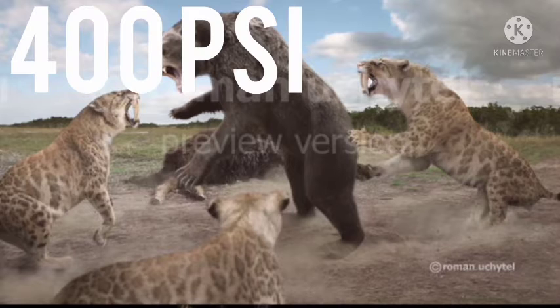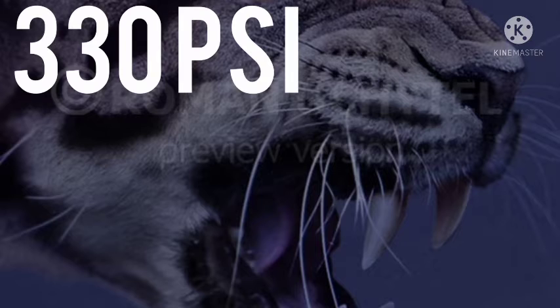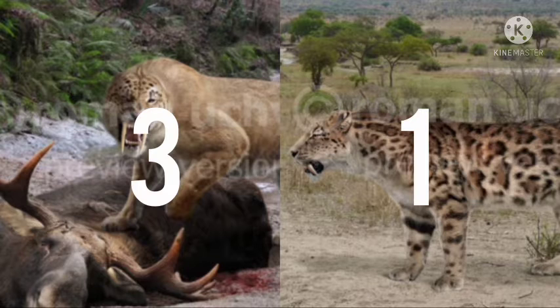Number three: bite force. The bite force of Smilodon fatalis is 400 PSI while the bite force of Smilodon gracilis is 330 PSI. Fatalis has a clearly stronger bite.